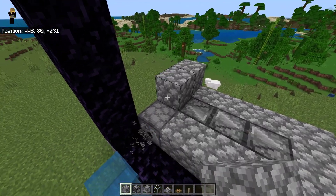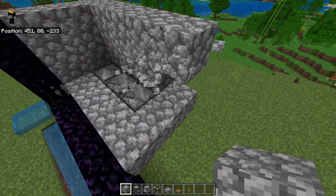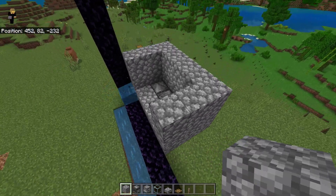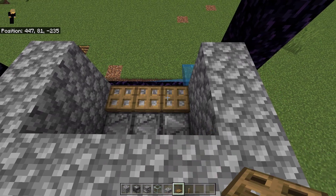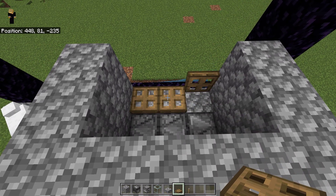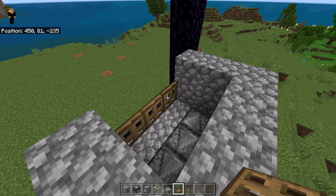Next, make a two-block wall like this, then place three trapdoors facing like this. Make sure you open the trapdoors, and make sure to place three blocks on top of the trapdoors.